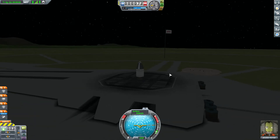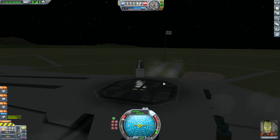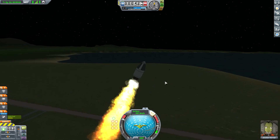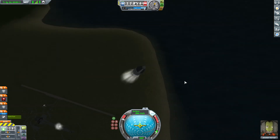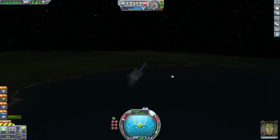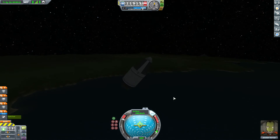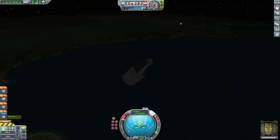We're at the launch pad. I'm going to turn my stability assistance system on, go to full throttle, and engage the booster. Tilting strongly. Now we're basically in a parabolic trajectory, and I will now detach my RT-5 Flea.